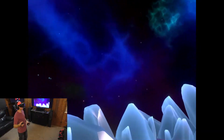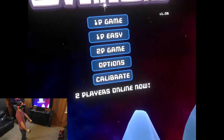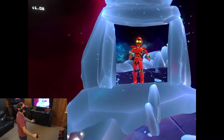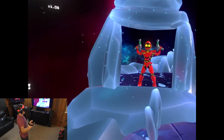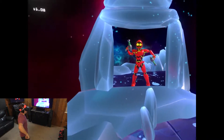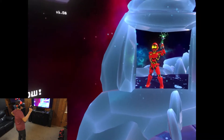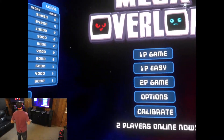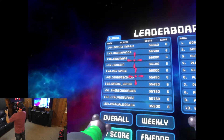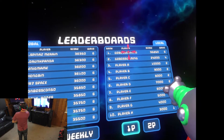Here we are — Mega Overload. This is the game that is kind of like Space Invaders. Check me out in the mirror — look at that, I can move around. I can do the robot. It makes a face when you shoot. So there are the leaderboards and stuff like that. Hey, look at my two high scores there — GoBossGaming.